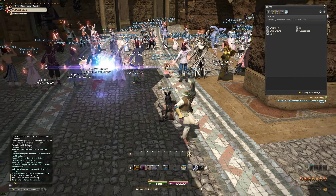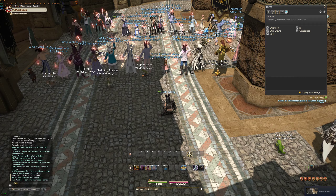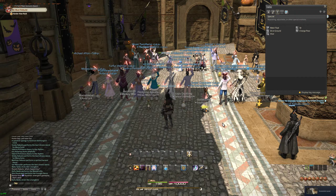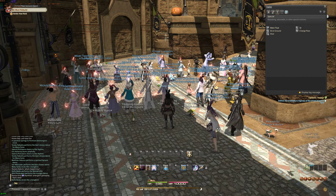That covers everything on the screen, but your screen won't necessarily look like mine — you can customize the heck out of your UI. Simply press Escape and go to HUD Layout, where you can change the location of all the elements on your screen.